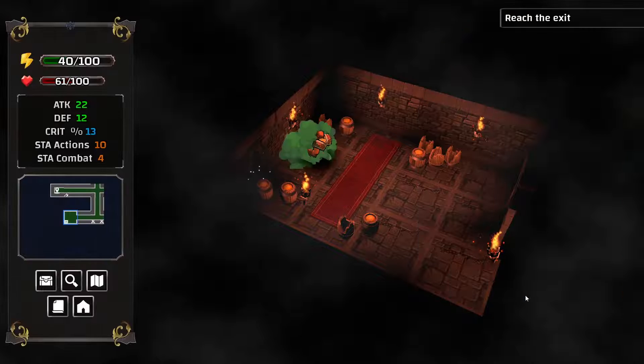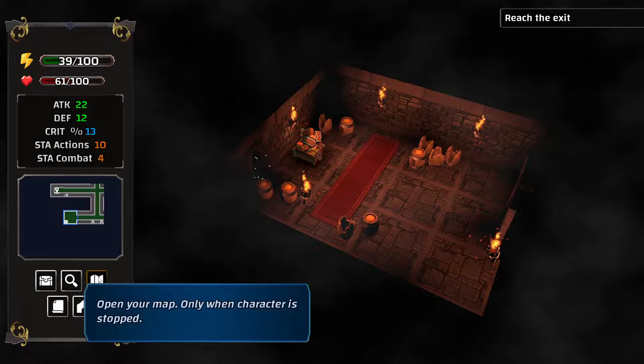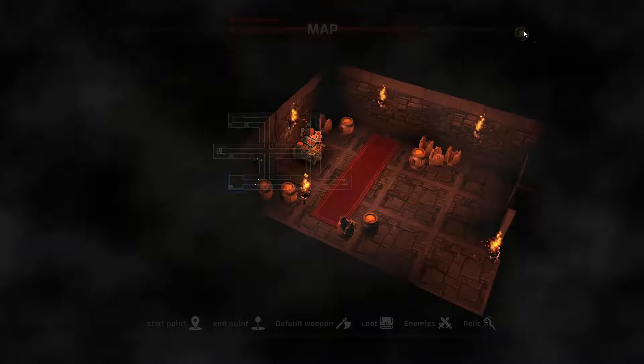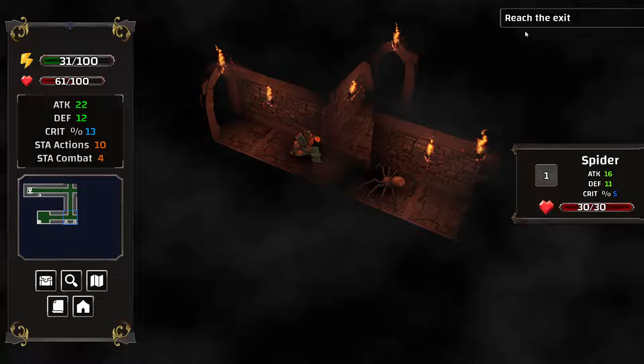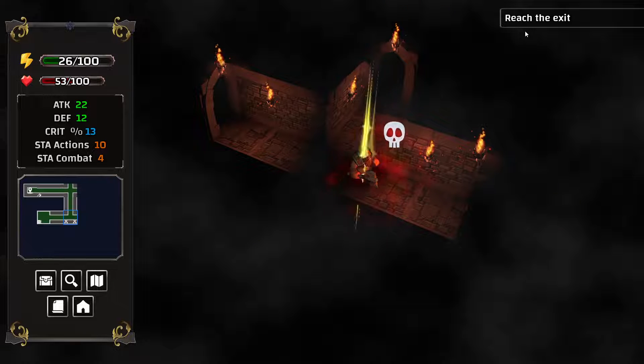We got ourselves a health small and a stamina small. Another battle this way, and there's another chest over there. I assume this is a tutorial map, so it's always going to be the same each time — that's expected. There goes the spider.